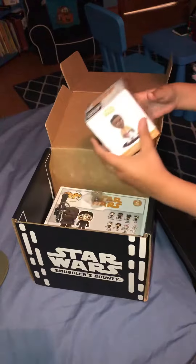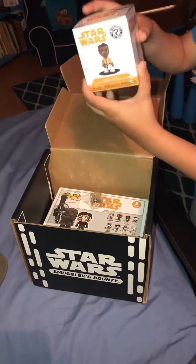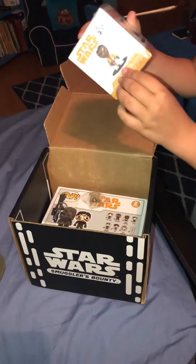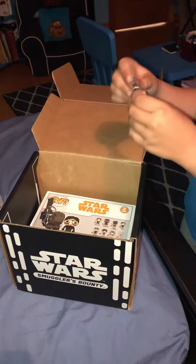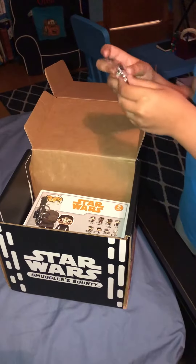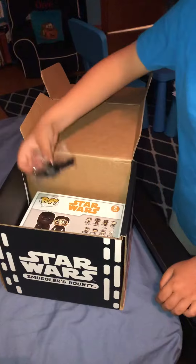Next thing we have is a bobblehead — a Lando. Then we have a pin. Then we have a keychain.